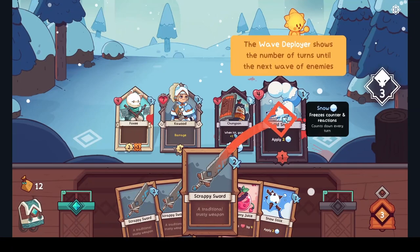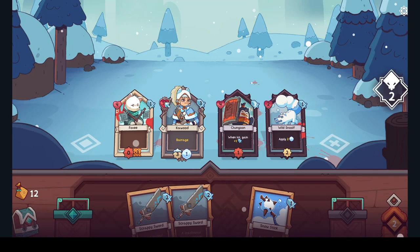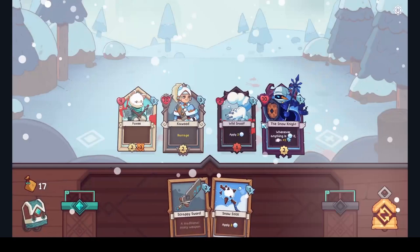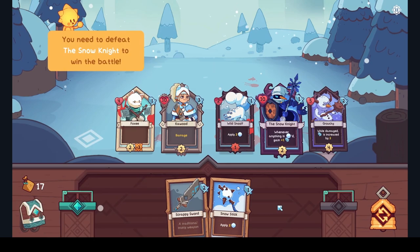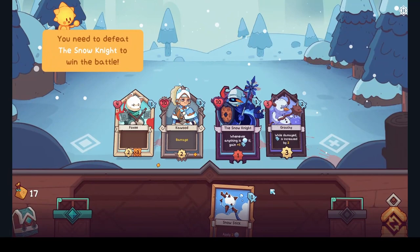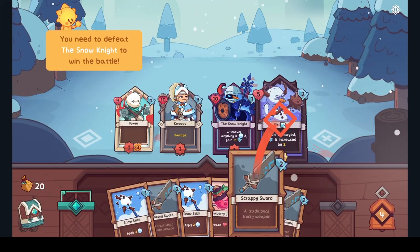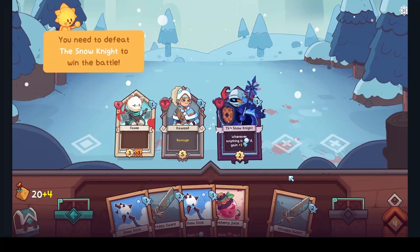We're down — blood splatters across here, jeez. There's a plus maximum health — lucky we slowed him down. The Snow King has arrived! Whenever anything is snowed it gains plus one attack — we won't use that then. Ring the bell, let the attacks begin. What does it say? He's got a couple of turns left. Take them out — easy mode!